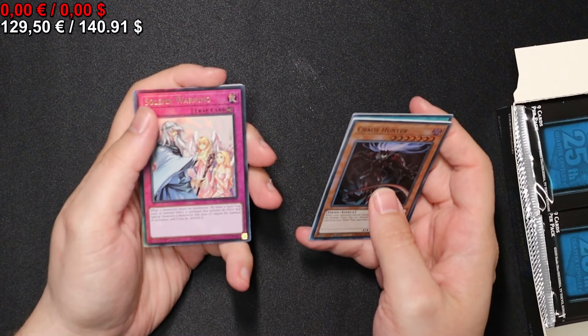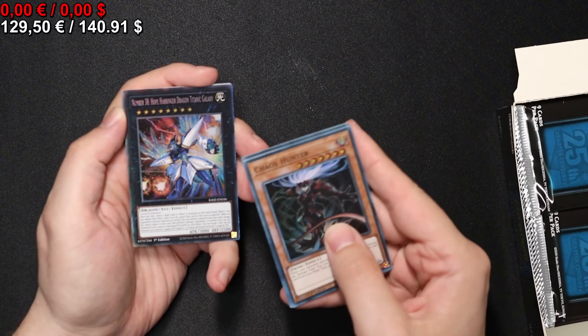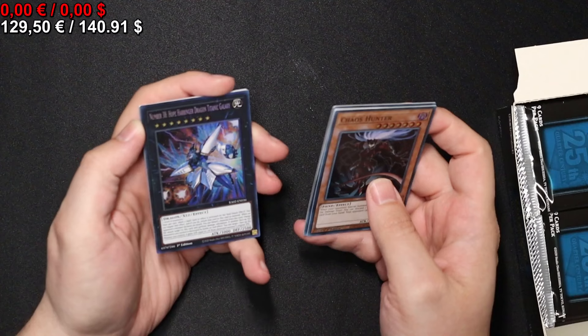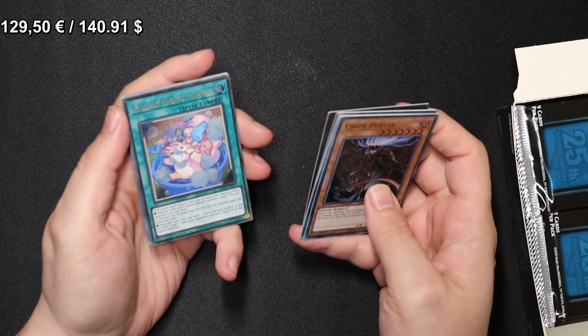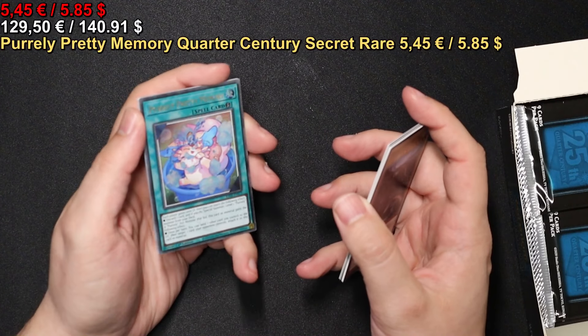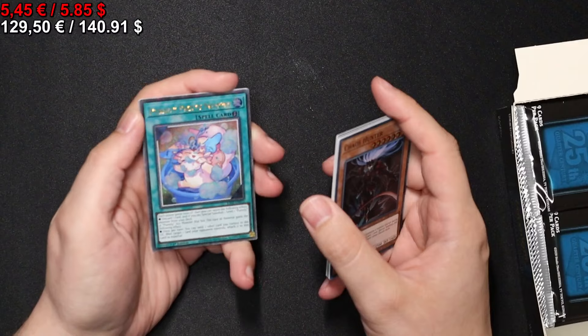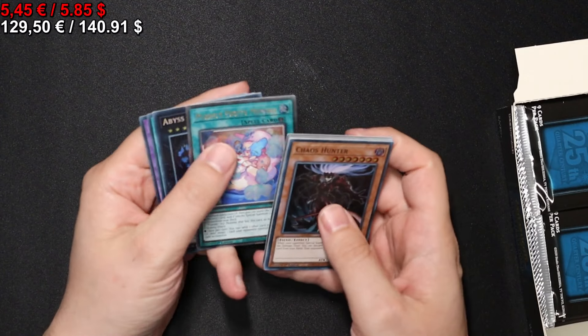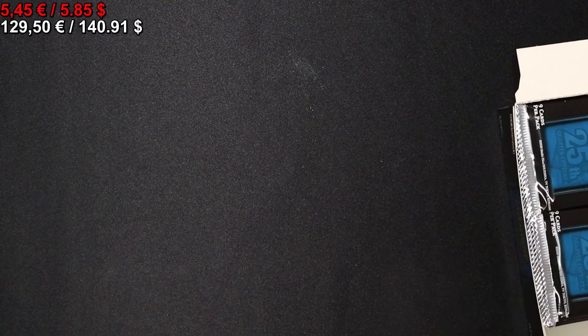With a Solemn Warning in the Ultimate Rare treatment. A Collector Rare Number 38 Hope Harbinger Dragon Titanic Galaxy, and a Quarter Century Secret Rare Purely Pretty Memory. A Pistola Secret Rare. Very nice.